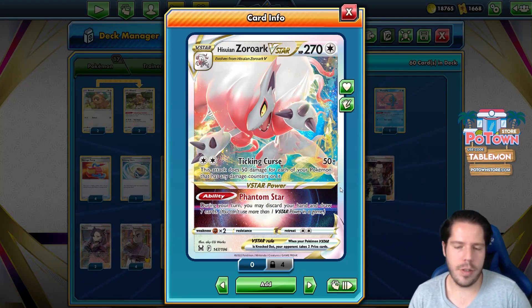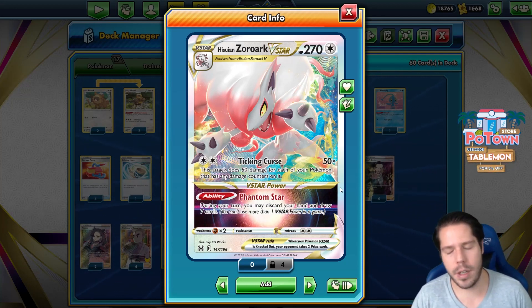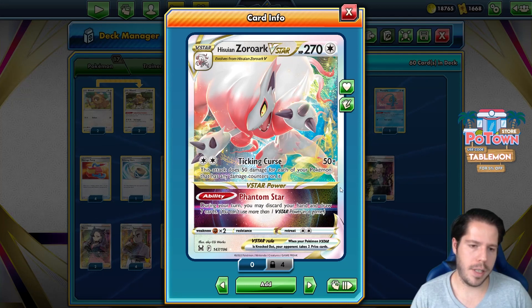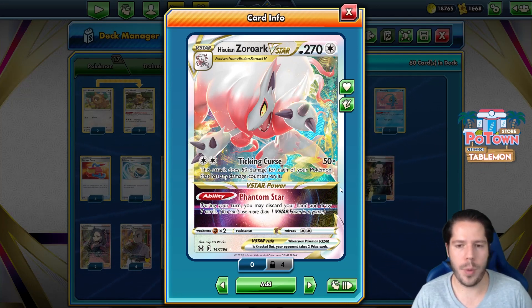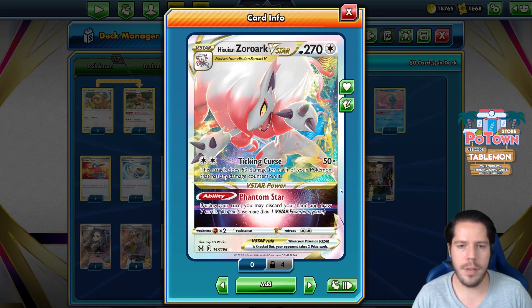Thicken Curse is just a really powerful attack doing 50 damage for each of your Pokémon that has any damage counters on it. So if all six are damaged, that means 300 damage. And with a Choice Belt, that's 330. And even with Hawlucha, you can do even more damage.